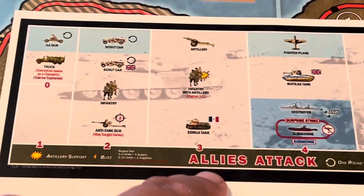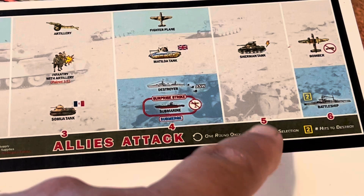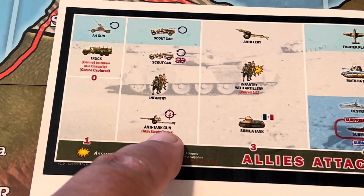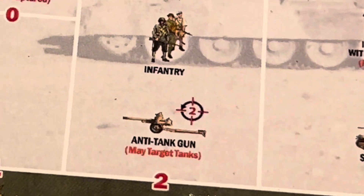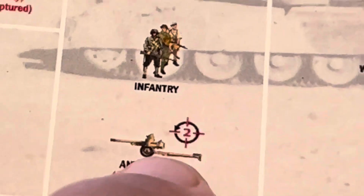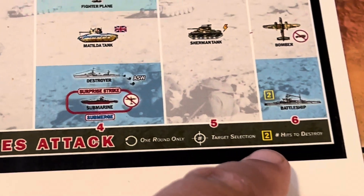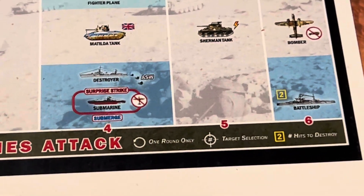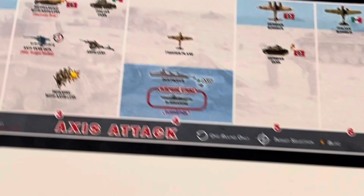The anti-aircraft guns are one round only. The anti-aircraft doesn't attack, so it's in the zero box on the attack side, but it does defend. There's a target select symbol with a number inside — the Allied anti-tank gun has a target selection of two, and it also has the first-round-only symbol. There's also a number of hits to destroy, which applies to the battleship for the Allies.